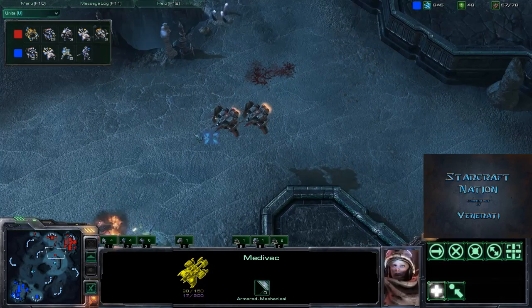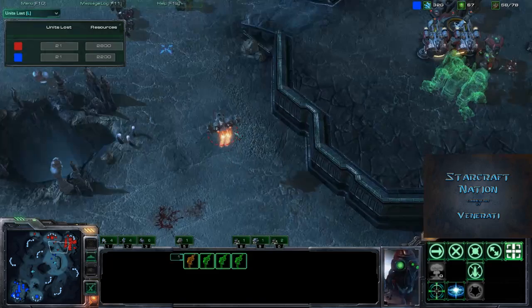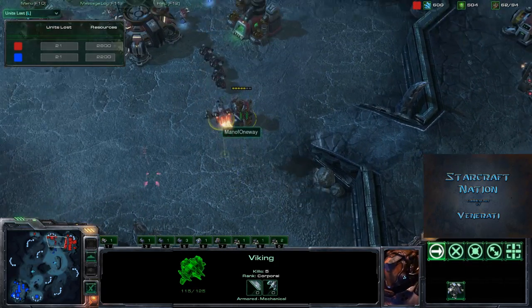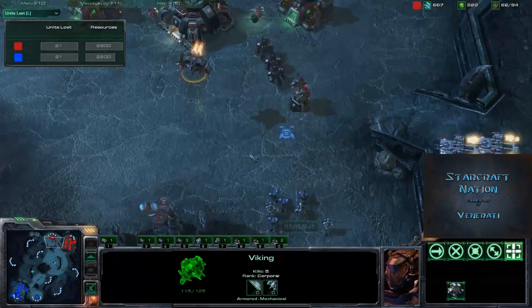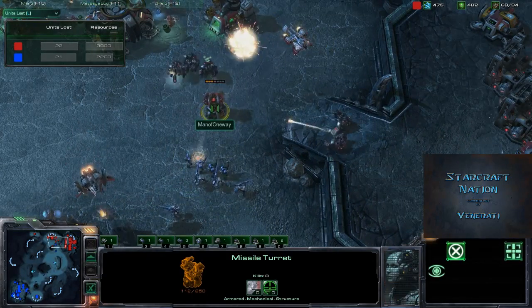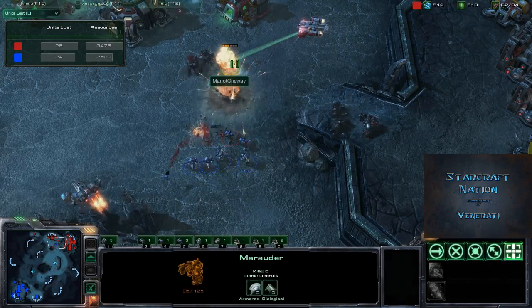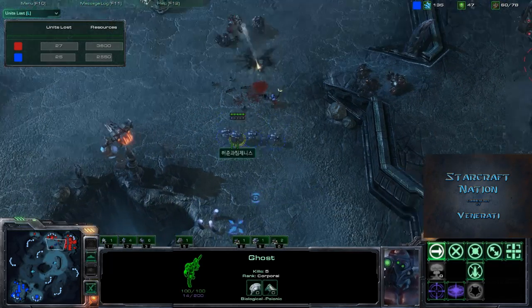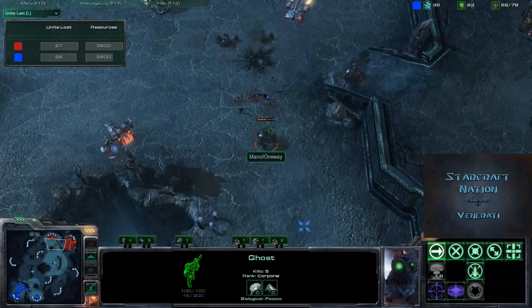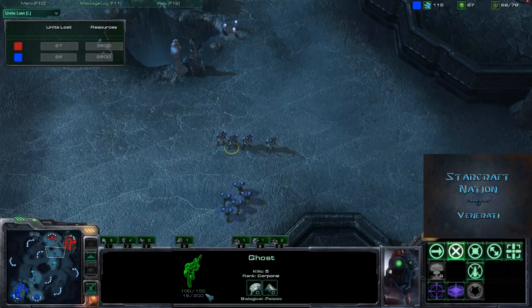Really, it's been quite even. Look at the loss tab — yes, quite even in the losses here. That one Viking going down puts Boxer behind just ever so slightly. The Hun army comes in once again trying to take out these units. These sniper rounds are taking out these Marauders — great macro and great micro by Hun, really just neutering these Marauders. These Marauders are not able to do much against these Ghosts.